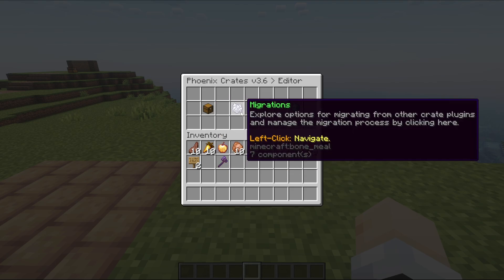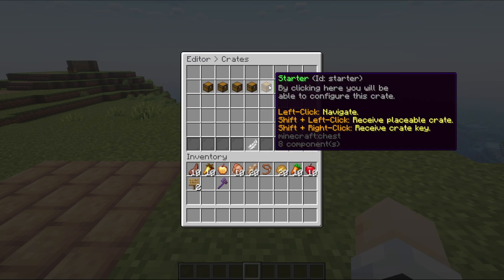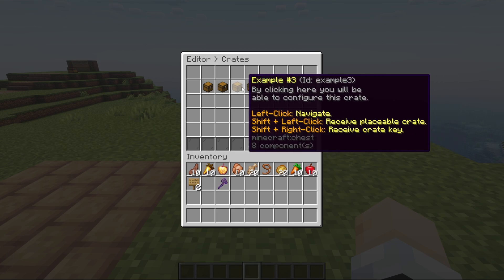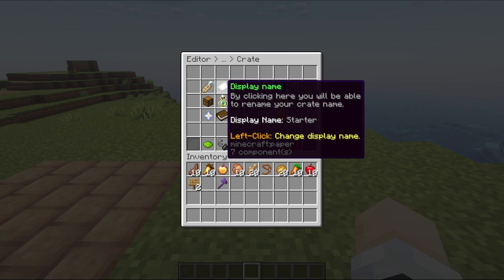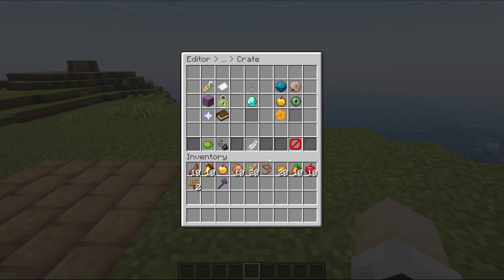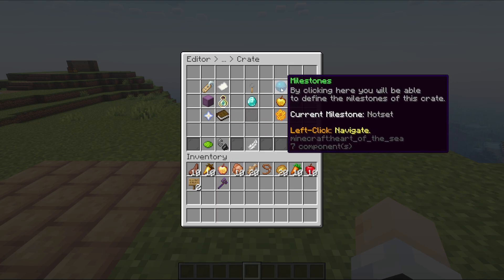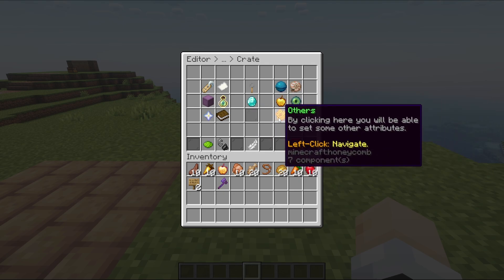Right here we can click on the crates. There are some other things we can do: migrate from other crates plugins, some add-ons and settings, and reload the config if you edit the config files. I've got five crates here. I can also add a crate here instead of using the command, but I've reached the maximum limit for the lite version, so I'm going to delete some example crates. Clicking on the starter crate, we have a bunch of menu options. We can edit the name, its identifier, choose the block material — it doesn't have to look like a chest, it can look like anything, like a shulker box or a player head. We can customize animations, the hologram over the crate, set up milestones so that after 10 opens you get an extra reward, and configure previews and other options.